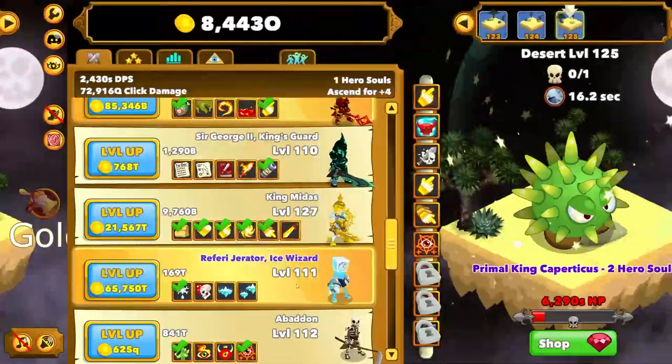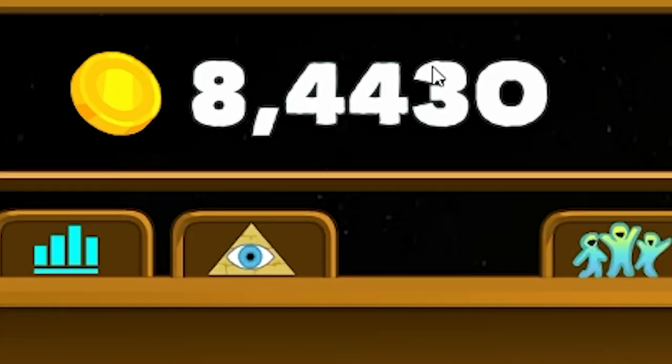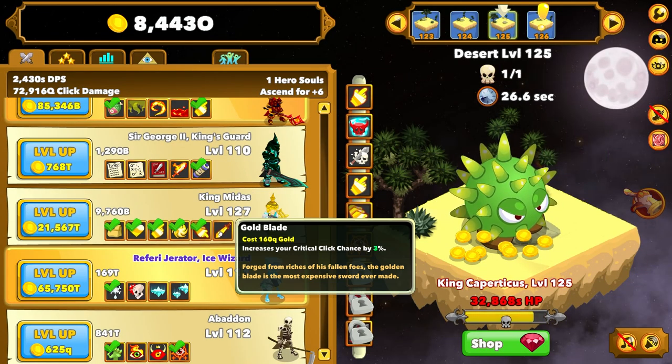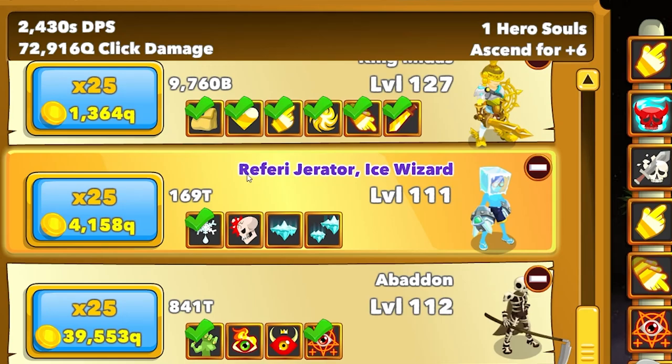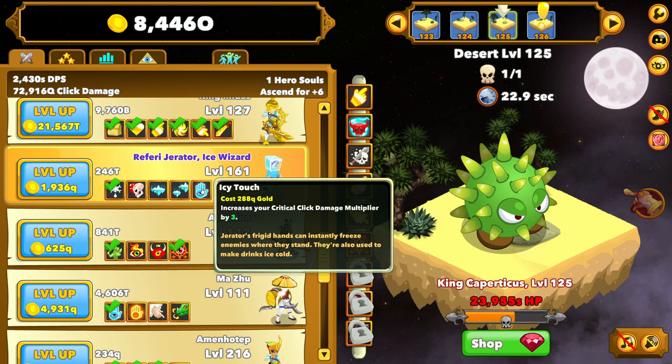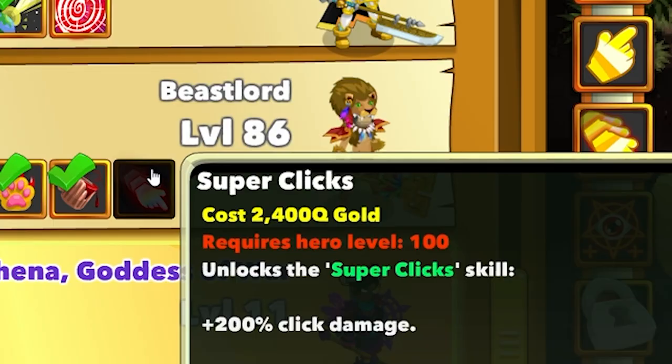Plus, extra clicking damage — why not? I just spent a ton of money, relatively speaking, to get King Midas up to this level so I can increase my critical chance by 3%. Now let's make Refrigerator level 150. That was probably pretty expensive. And there we go — we increased our click damage multiplier by 3.